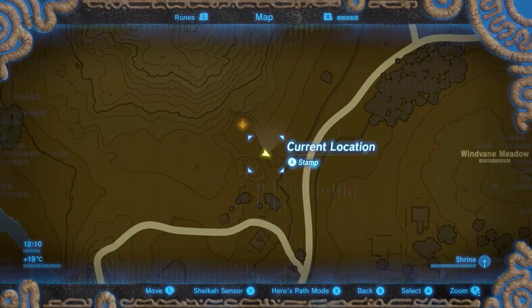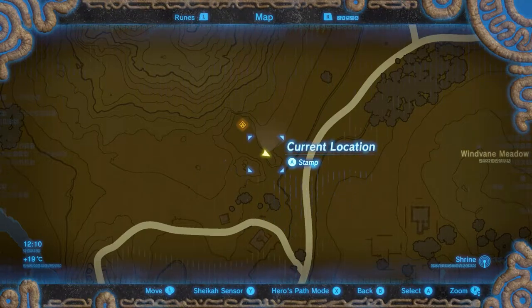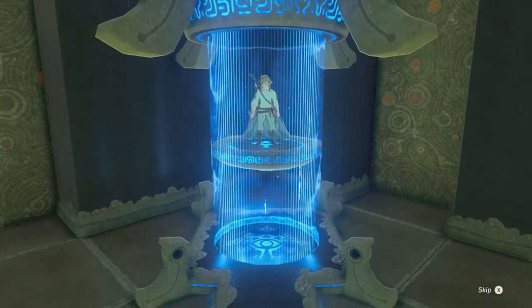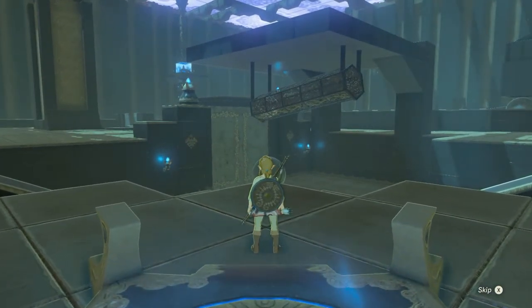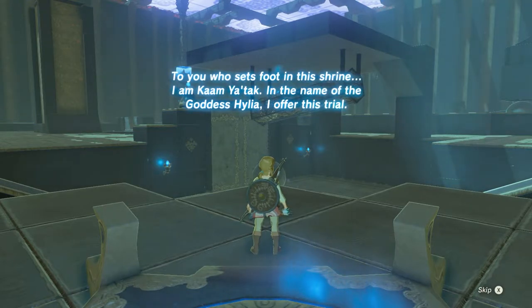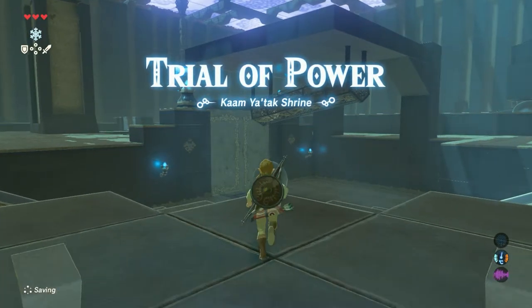This shrine is located in Hyrule Field between the Great Plateau and the central tower, at the foot of Mount Daphnis. This shrine is not as easy as the first ones — lots of strong enemies and challenges await. To you who sets foot in this shrine, I am Kam Yatak. In the name of the goddess Hylia, I offer this trial: Trial of Power, Kam Yatak shrine.